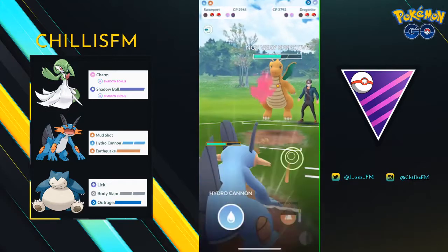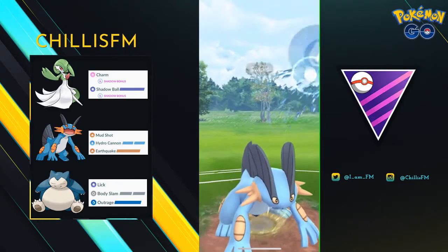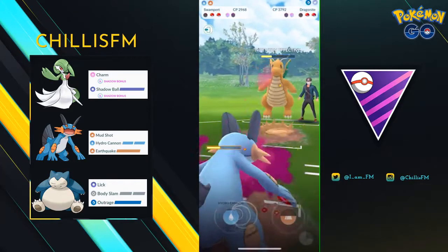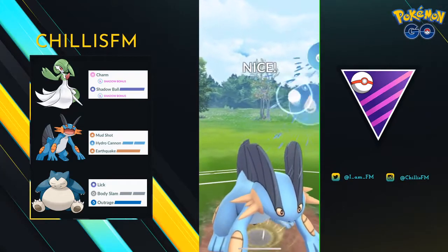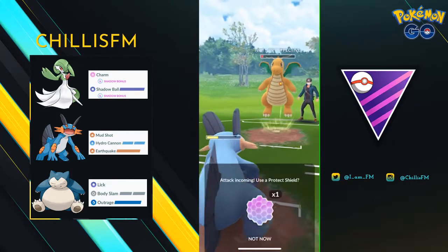With this team and with most teams in Master Premier League, having switch advantage is far more important than having shield advantage. I do continue to play it out — I'm hoping Dragonite will shield one of these Hydro Cannons, thinking it's a Sludge Wave. If I can get the shield, maybe Gardevoir can come in and farm down Dragonite and have a Shadow Ball ready to throw at Metagross. I know this is a pretty big stretch, but I've seen stranger things happen, so I go for it. Unfortunately, my opponent does not give me this opportunity.